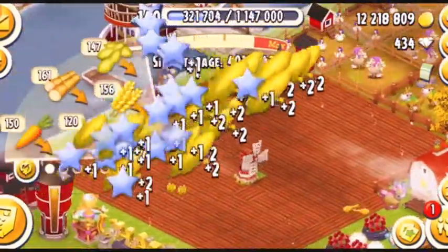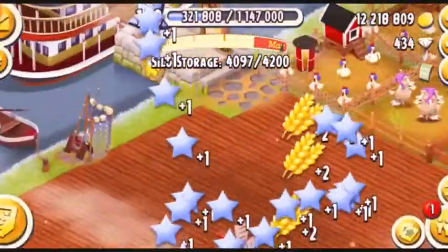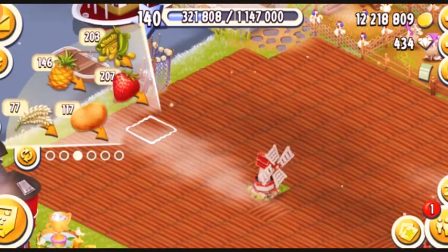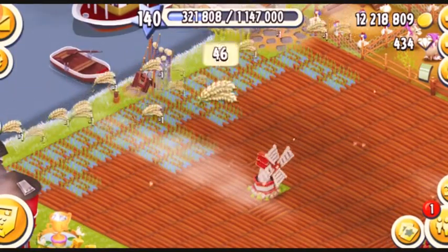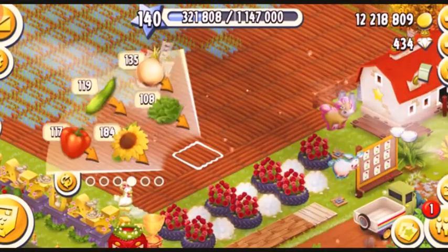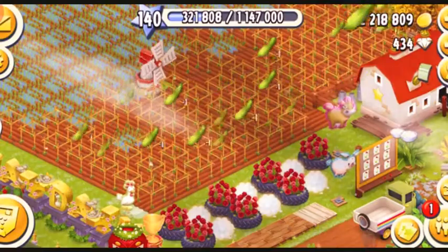So let's harvest my crops first. Do I need to plant anything? My boat is done. Only need 13 more brown sugars. I need tons of rice, so there I go with the rice because I'm so low. These are cucumbers. I planted all the crops.